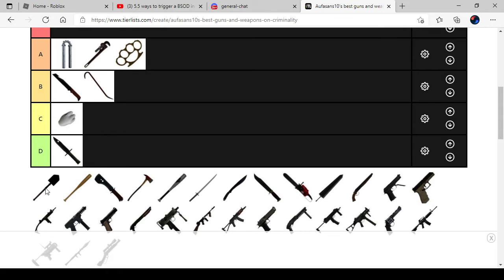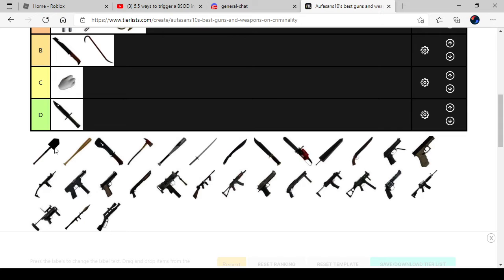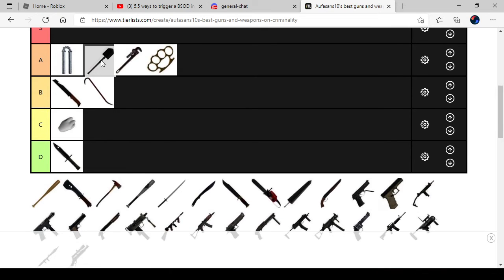The Shovel. The Shovel can deal 60 damage and it's very good, but it can take a lot of your stamina — down to like 0. The stamina cost is actually 30 for this. If it's good, it's supposed to be up at A.